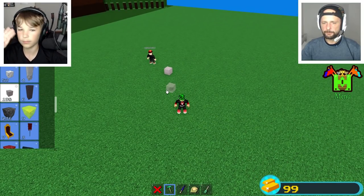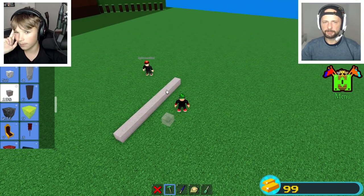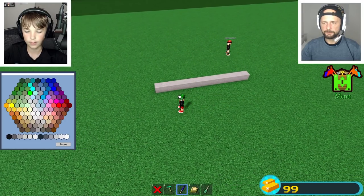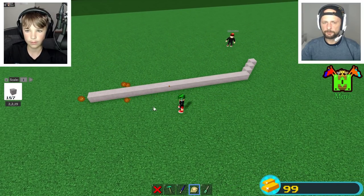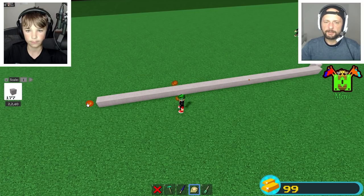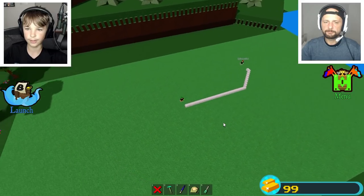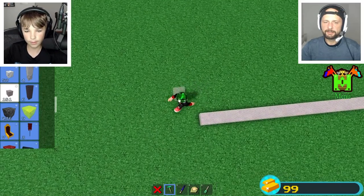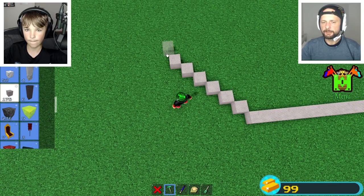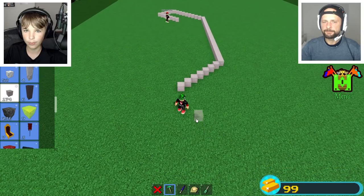Do we do it flat on the ground? Yeah, flat on the ground. We're gonna have to start making a curve from both ends. Make it a little bit longer probably. Kind of like this — okay, this is a pretty long banana. That doesn't look like a banana, but okay.